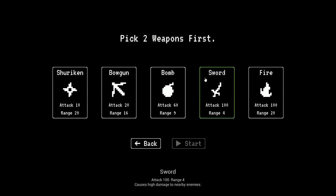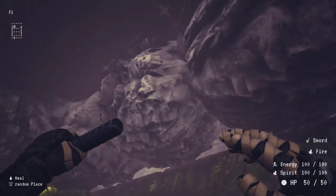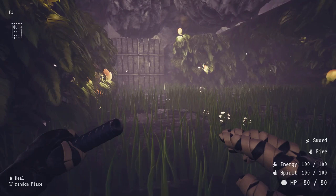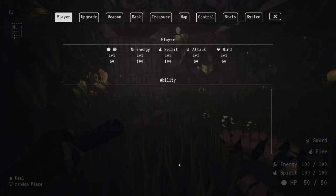So we've got our options here — new game, pick two weapons first. I've tried shuriken, bowgun, sword, and fire. You always want the sword — that's your melee attack. Shuriken doesn't do much damage but has range. I'm going to take fire because it looks the coolest, does a lot of damage, and can take out multiple enemies sometimes when they're close together.